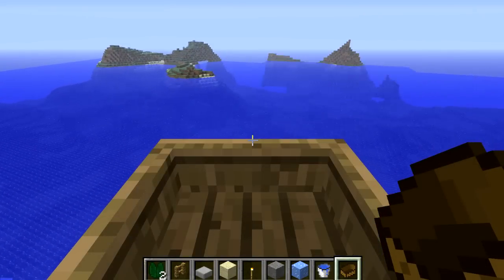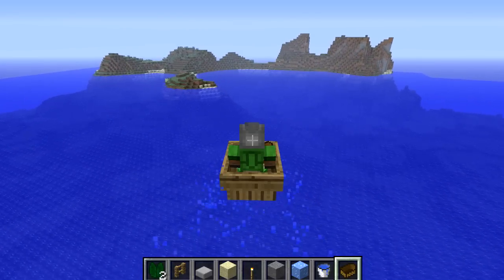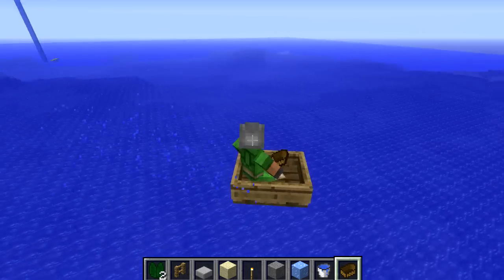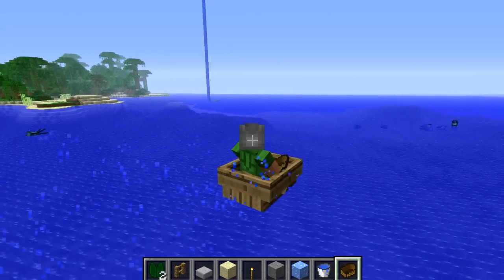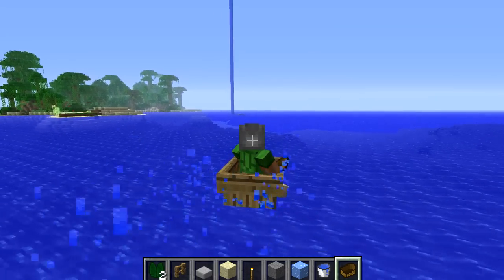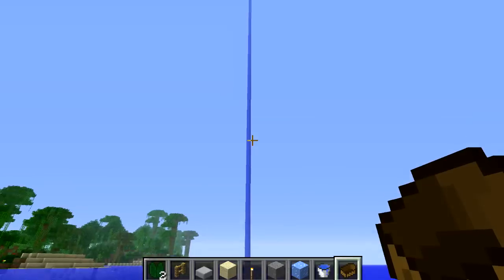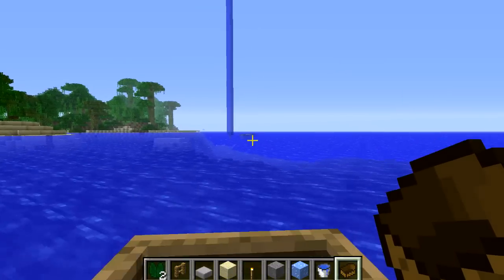There is now a particle effect around me that lets me know it worked. It does take some time, but as soon as you see that particle effect it means your boat is now actually in the water and that's when you can start flying. Once you've done that, head back over to the stream and swim up it all the way to the top, then you can use the flying boat trick.